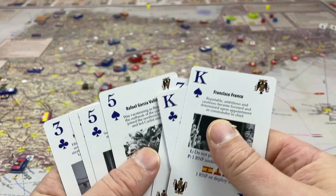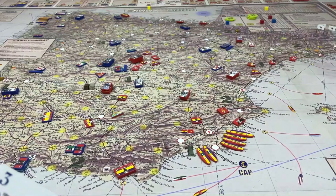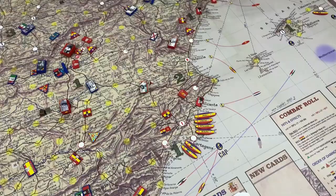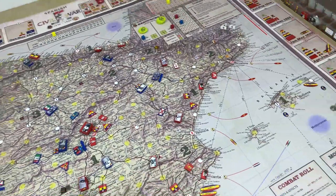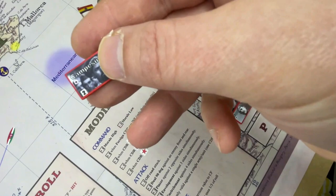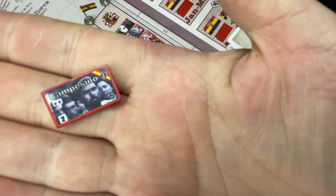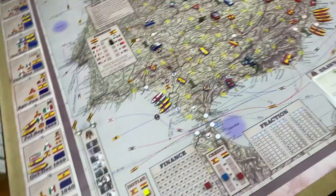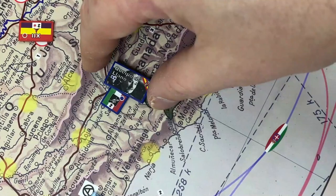Any commander card can be used to promote that commander without him having to fight or win a battle. For example, if you take El Campesino's card and play it, and El Campesino is on the board, you promote him. If he's on the roster instead, it doesn't matter — you can still promote him there. You simply take his commander chit: right now he has one star, you flip it over, and from now on he will have two stars and can command units of two stars.